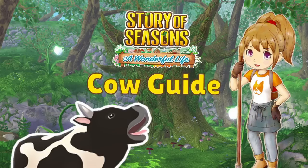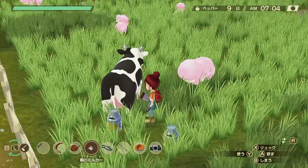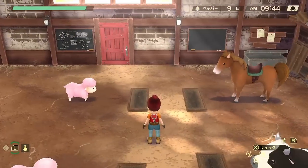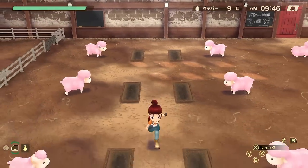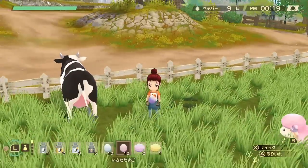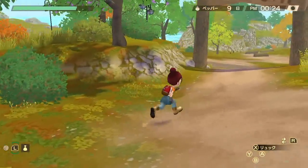You're going to want to milk your cow twice a day, and you're going to need to feed your cow twice a day. If your cow is inside, you can see there's room for two pieces of fodder. If they're outside, they're still going to eat two pieces of grass. You can plant this grass yourself by planting fertilizer — just take some fertilizer and put it right on the ground, and it's going to grow into long grass.